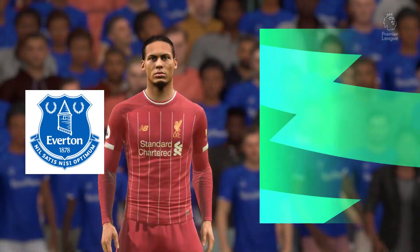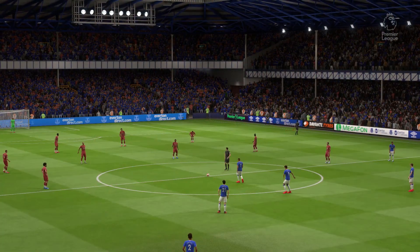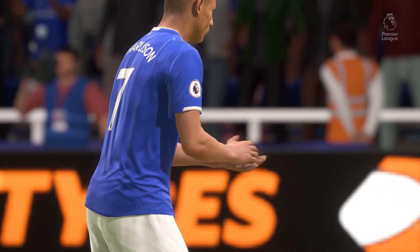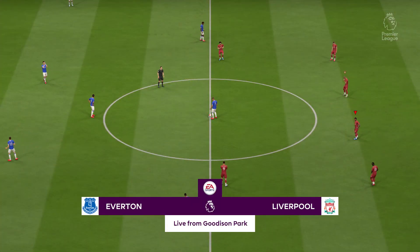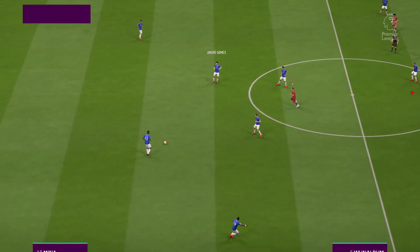Here's the Everton lineup. The goalkeeper is in position, Theo Walcott starts with Alex Iwobi on the flanks, and Dominic Calvert-Lewin plays with Richarlison as the two strikers. A Merseyside match but viewed all around the world - and it's underway here.